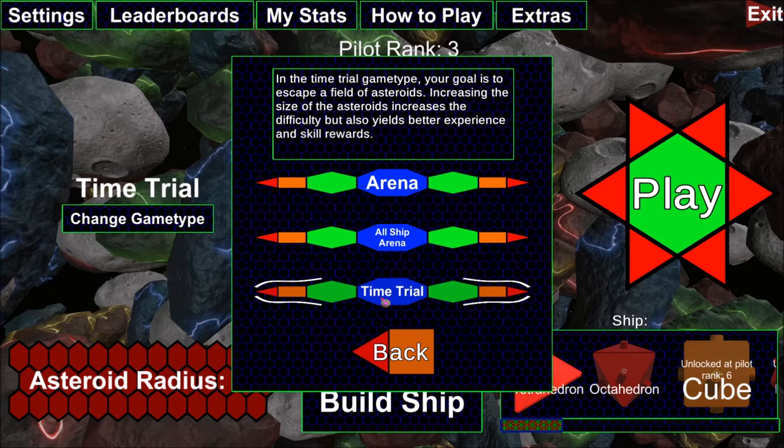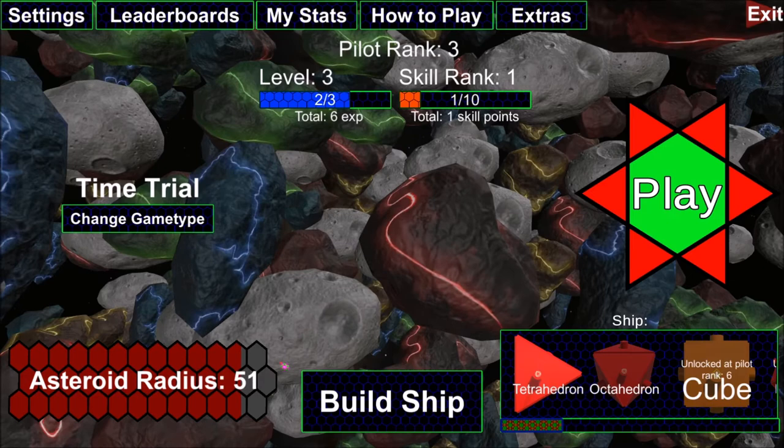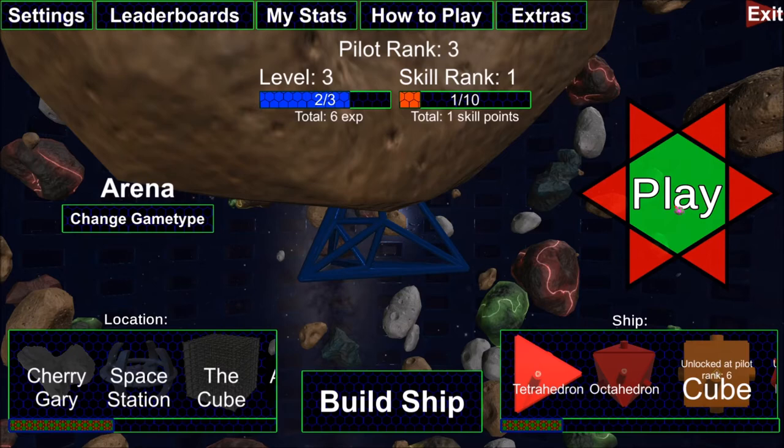The third game type is the race, where a bunch of asteroids spawn in and your job is to find your way out through the asteroid field maze. What controls the difficulty is changing the asteroid radius. You can see straight through on the menu — this is just representative of the approximate size of asteroids relative to your ship. Let's go back to arena to show the basics of gameplay.